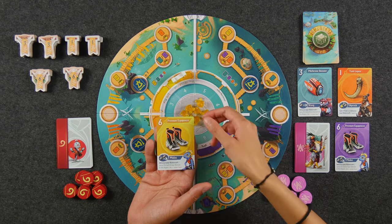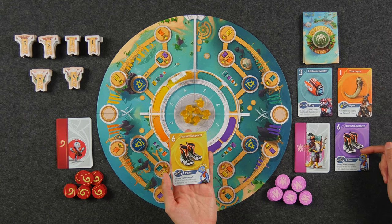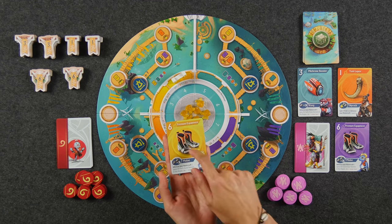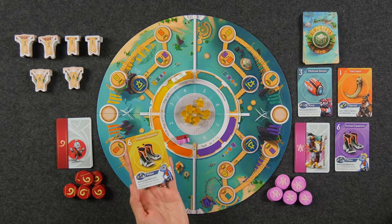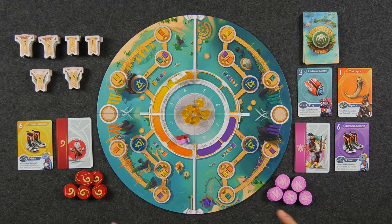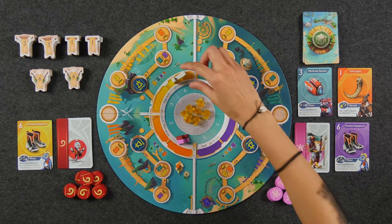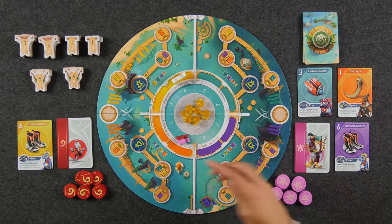Before we talk about resolving cards, let's talk about the anatomy of a merchandise card. There are four different colors: yellow, teal, orange, and purple. Each suit has numbers zero through nine and all cards are unique. In a two-player game there are no zeros. At the bottom of each card you'll notice a specific action that you might be able to take depending on where you lie in resolving these cards. The board is divided into two different regions separated by a long white line, and each region is also separated into two different quadrants that each share a space called the tower.